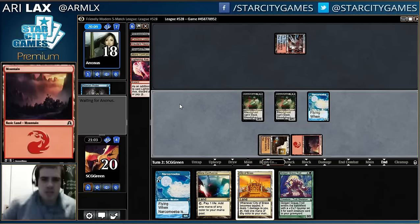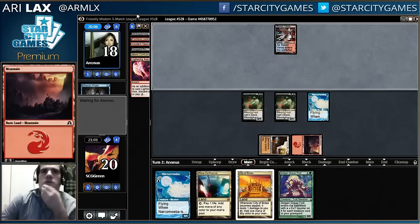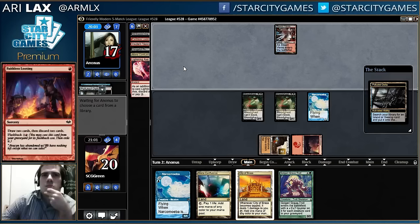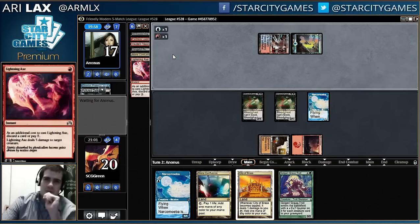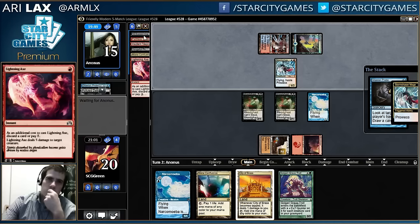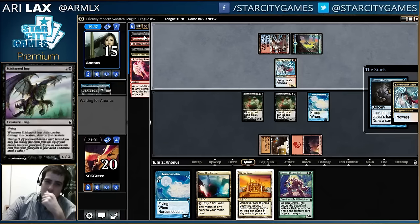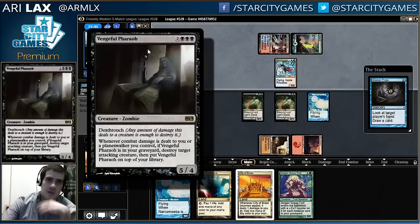This is a decent start, but we'll see — not quite sold on the power level yet. Making five power on turn two is normal while Nakadal draws. Take my two, dredge the Imp, cast the Imp this turn. None of this works for my opponent — literally nothing they want to do because of Vengeful Pharaoh.